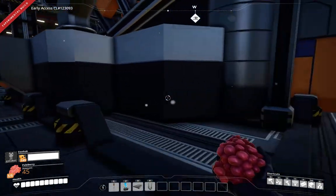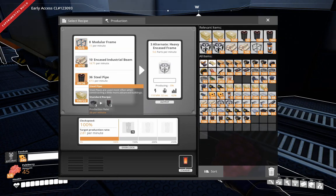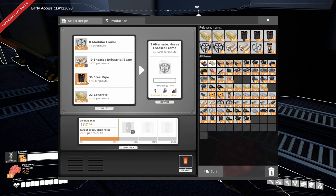Getting back to it — this uses a ton of modular frames. Steel pipe we had already upgraded in a previous episode. I overhauled steel and maximized steel pipe, so we're producing a lot of steel pipe and concrete.